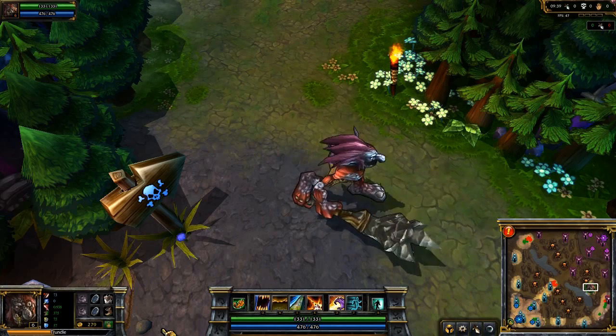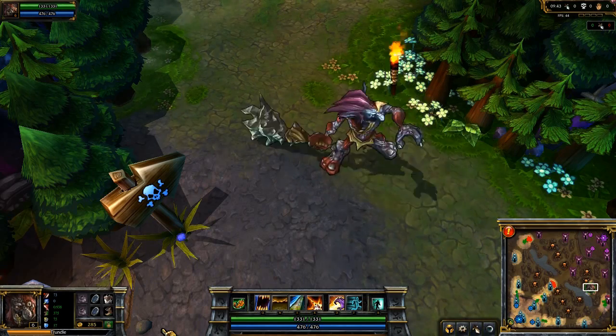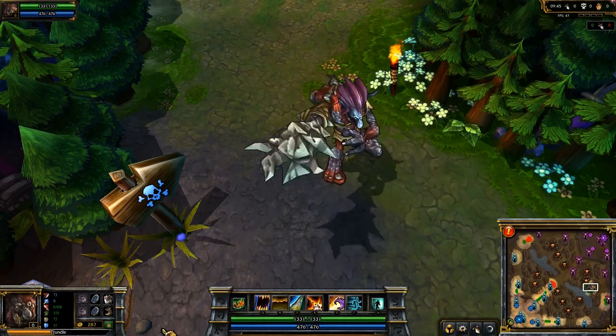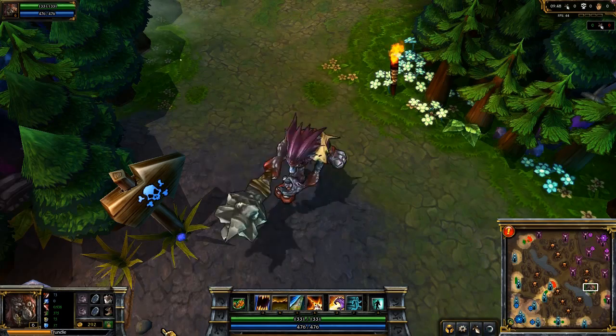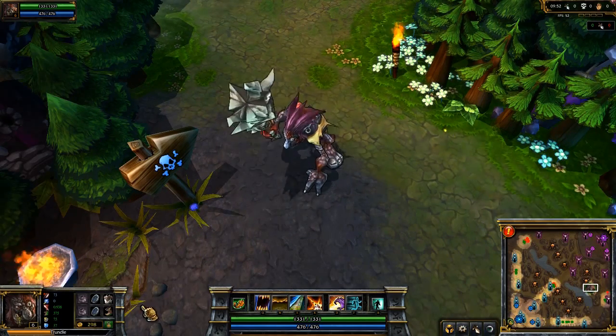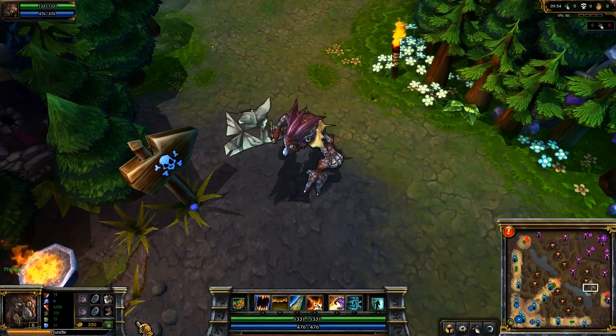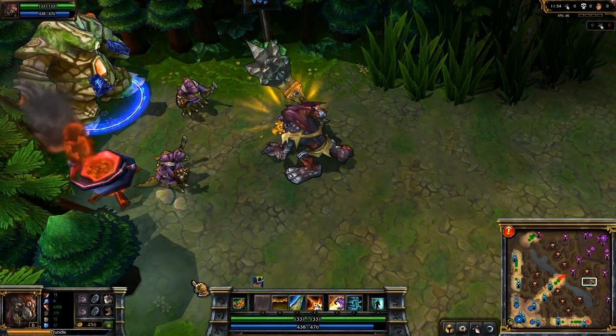Trundle is a tanky DPS champion, somewhat similar to Singed. He's also an extremely potent jungler and ganker, lending to a very powerful early game. Trundle's passive is Decompose. Whenever an enemy minion, monster, or champion dies, a percentage of its max health is converted into healing for Trundle. Now let's introduce his active abilities.